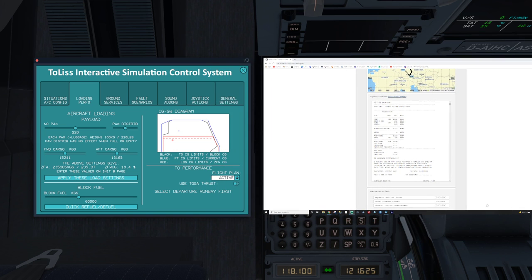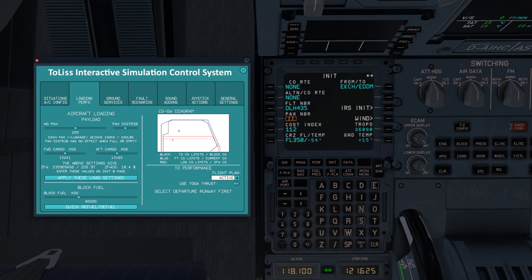Looking at SimBrief, our block fuel is 22,000 — that's 22.1. So we'll enter 22.1 for our fuel. That's a lot of fuel! Hit quick refuel and defuel.